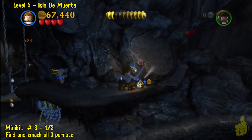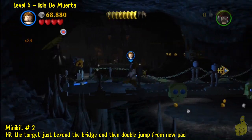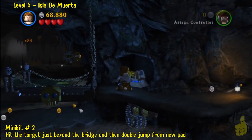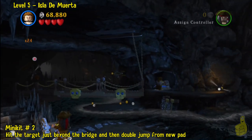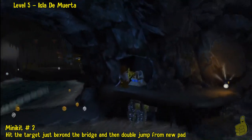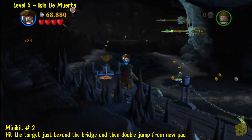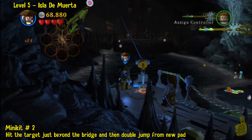Now minikit number 3 — why is it number 3? We're not going to count these parrots until we get all three of them, so we do get a minikit in between. Each of those three parrots can be found easily using the timeline description quick links — just go down there and all three parrot locations will be listed.